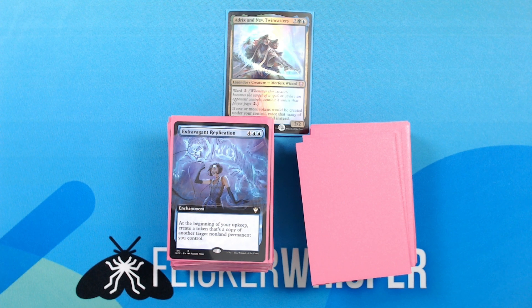Extravagant Replication — 4 blue blue for an enchantment. At the beginning of your upkeep, create a token that's a copy of another target non-land permanent you control. This one is nice in that you can copy any of your non-land permanents — it doesn't have to be a creature, although it can be. For example, if you wanted another Paradox Zone you could certainly do that, or copy one of your artifacts, or get another enchantment that has one of the token doubling effects.